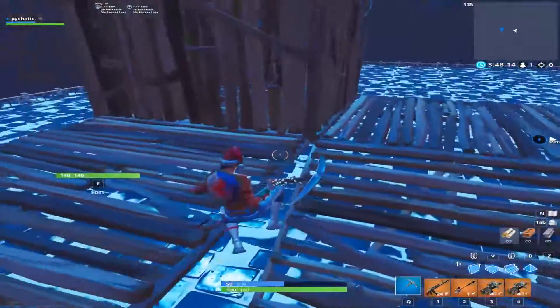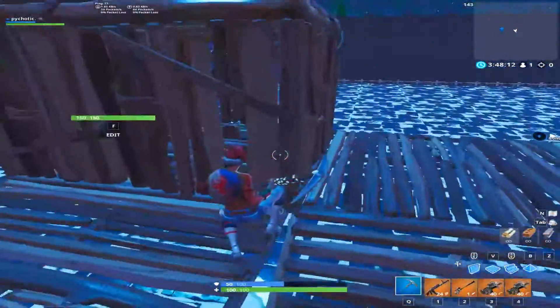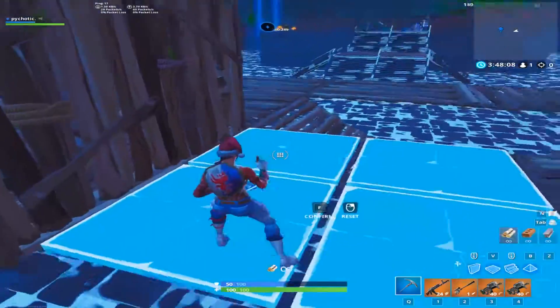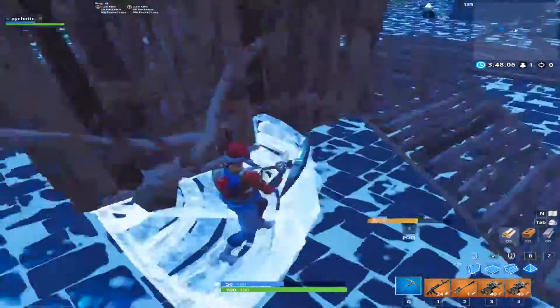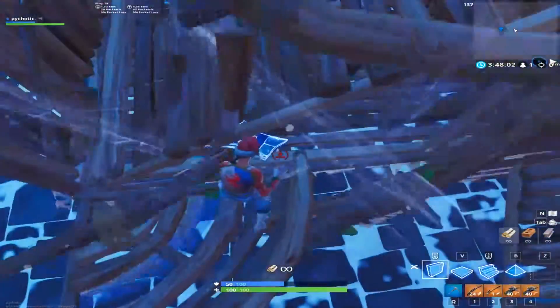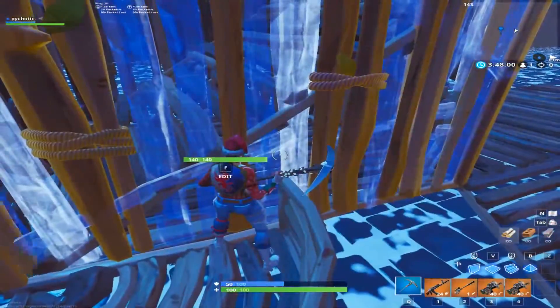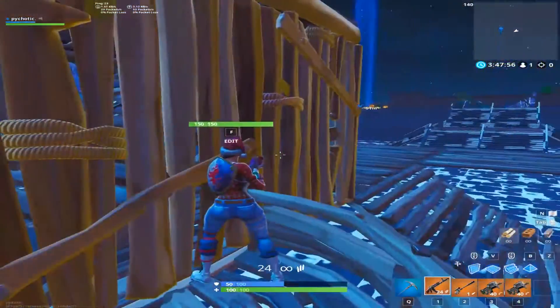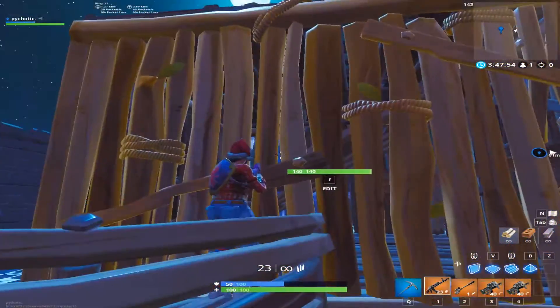This is the Tfue exploit, if you want to call it that, or how to shoot through a wall. Basically what you want to do is build a little floor like this and edit it like this. Then as they're turbo building, keep running forward while you're on the edge of it. As you can see it turns yellow, which means you're inside of it and you can shoot through.